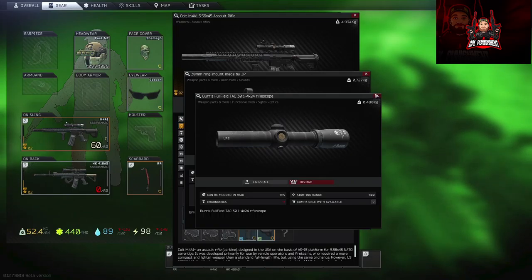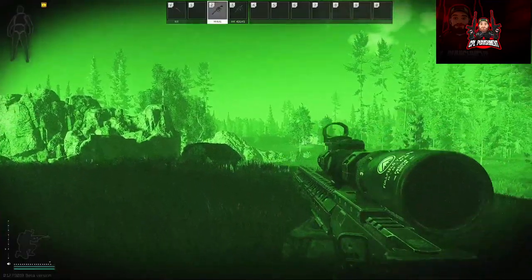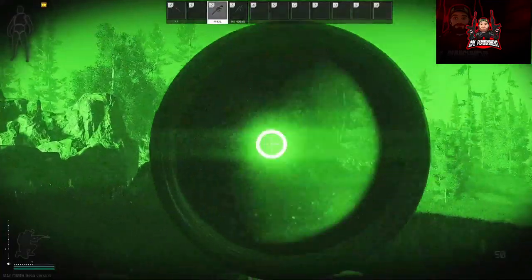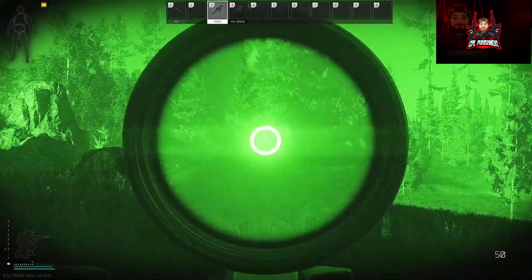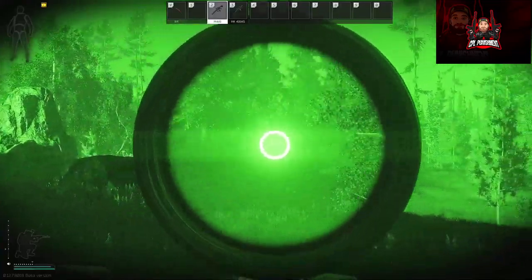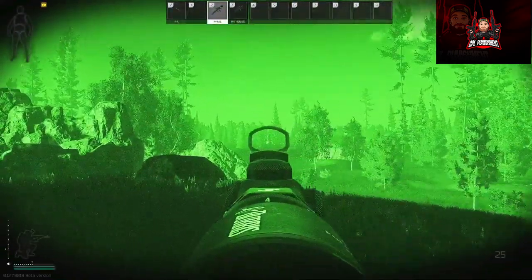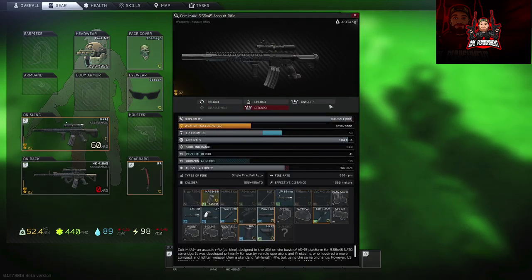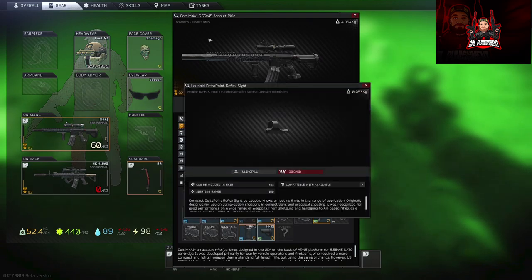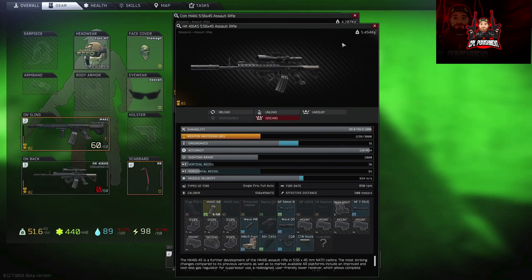This is the Burris Fairfield TAC 30. For night time I wouldn't recommend it — it's just too bright, it blocks your vision, and there's too much flare coming off it. The secondary sight, which is the Leopold Delta reflex sight, is quite good — you can attach that just by itself with a mount, so that's a usable option.